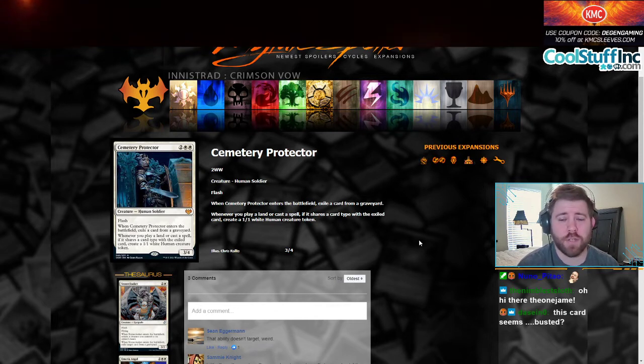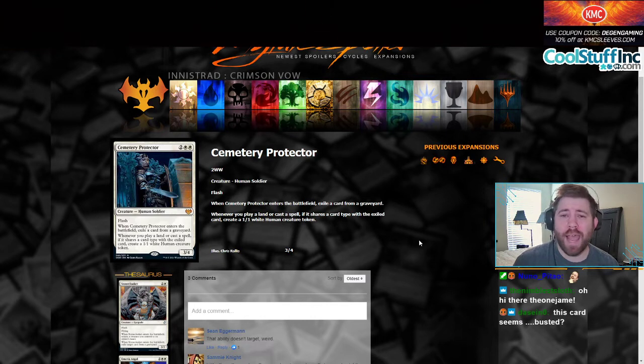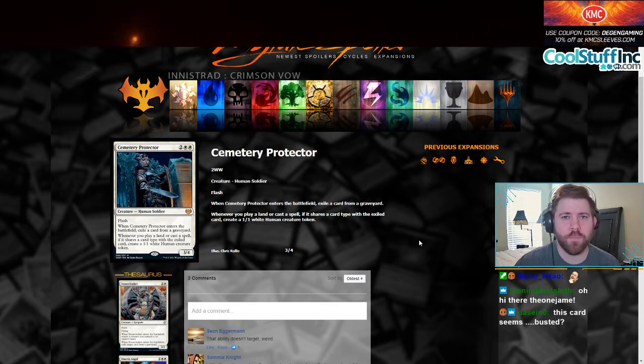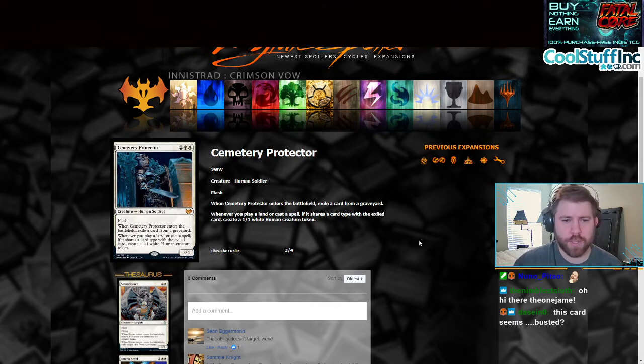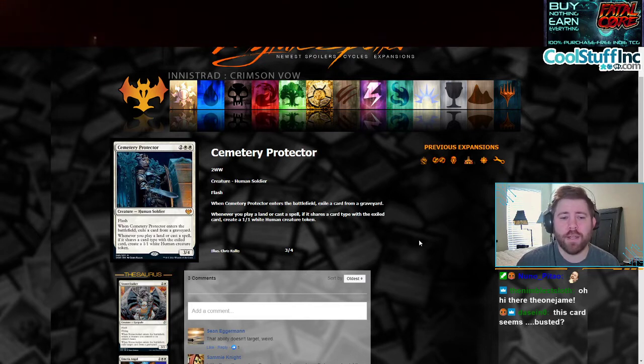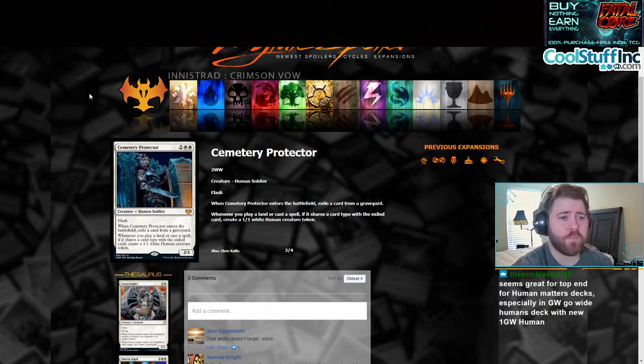Maybe it's a top-end for historic humans. Maybe it finds room in modern humans, because this card might be really good against control decks. Being able to have power and toughness on board, your opponent sweeps you, and then being able to cast this on end step and start creating more humans because they just swept your humans — you have humans in your graveyard. It's also a 3/4 for four, not that bad. It doesn't have any keywords other than flash, but it could have a chance in modern or historic. It is double white, so a little bit harder to cast, but we'll see if it's kind of like a Legion Angel card as a top end in a white deck.